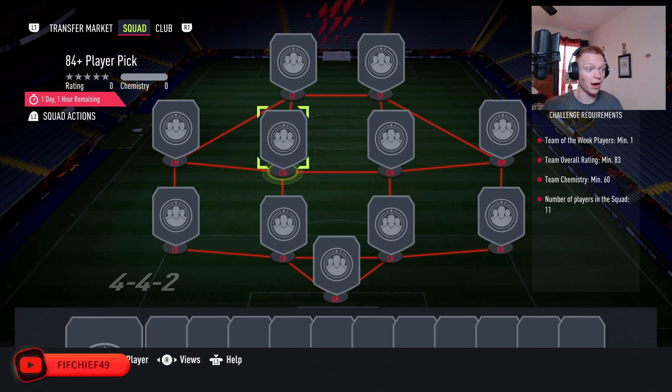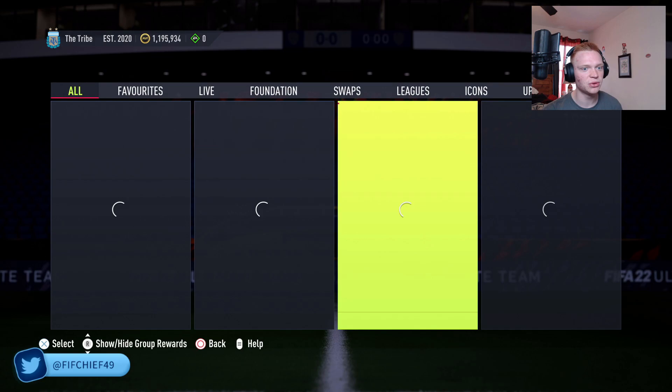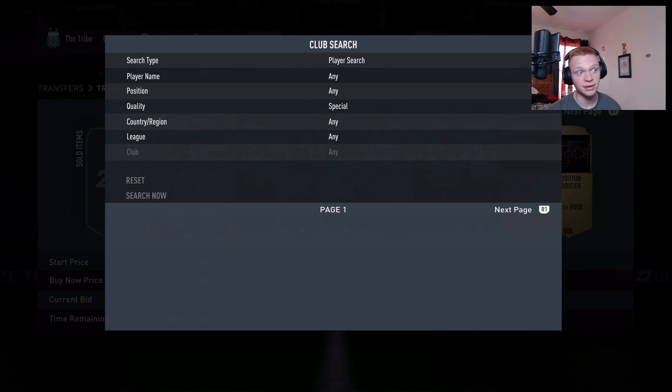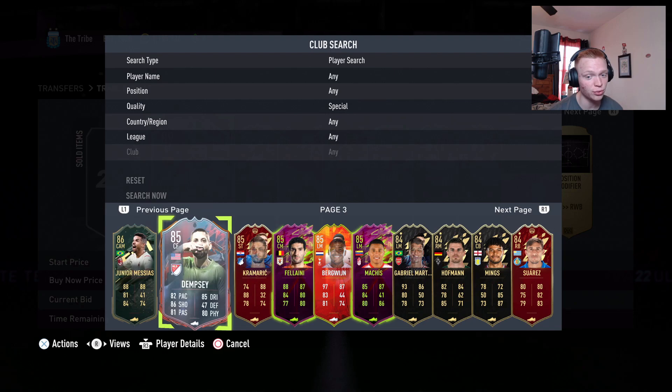That's the idea with these Team of the Weeks — you just club stock them until we get some type of content that makes them skyrocket, or just hold them until they slowly rise, because that's just what TOTWs do when there's no more supply coming. These can be a relatively long hold; they're not something you buy and sell four days later for profit.